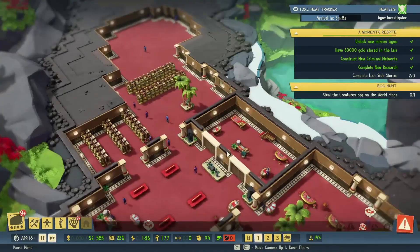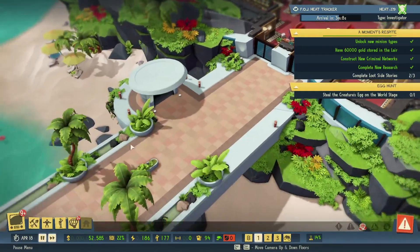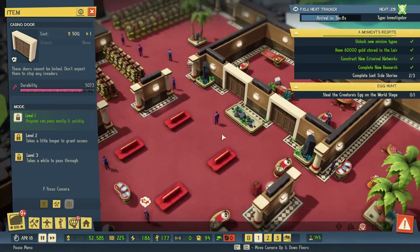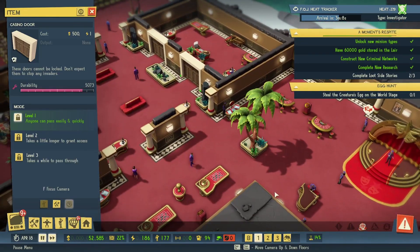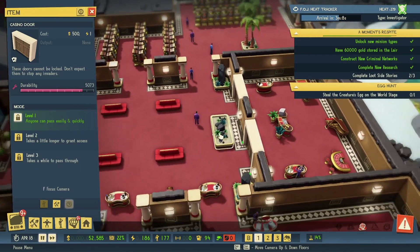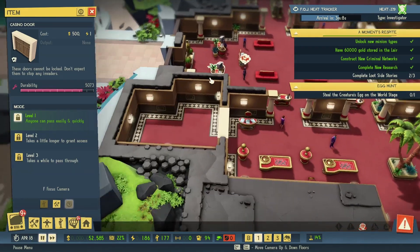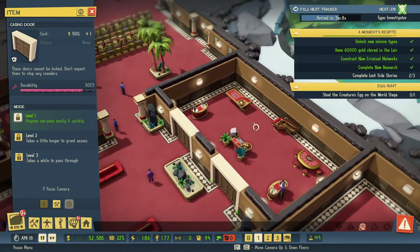Someone mentioned that regular patrons to your casino actually can't pass through the casino doors, which is interesting. It kind of begs the question whether or not we want these casino doors. I still like the idea of having them because agents might think there's something bad behind it — having a distraction behind the door seems like a good thing.